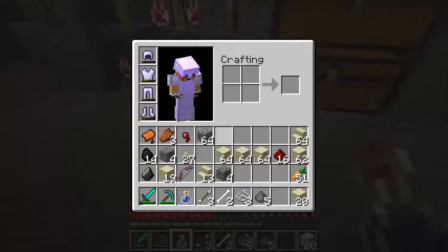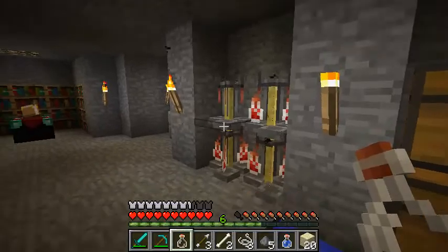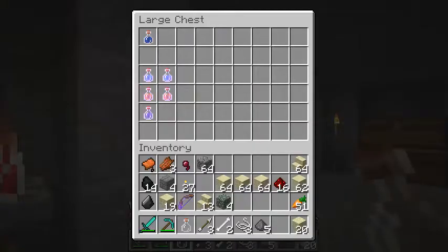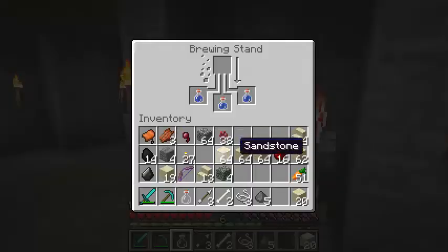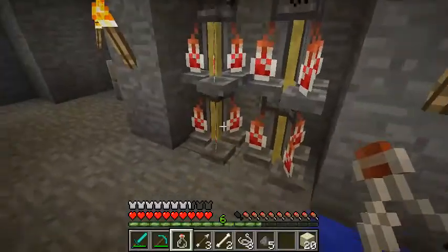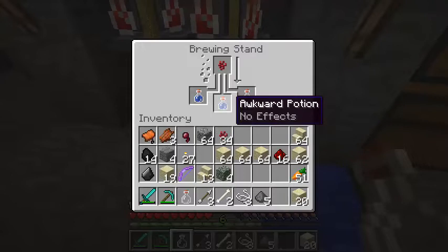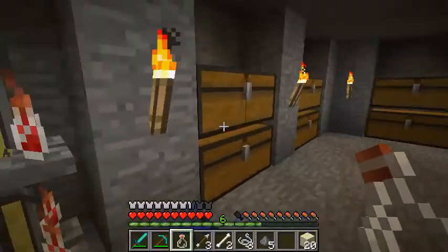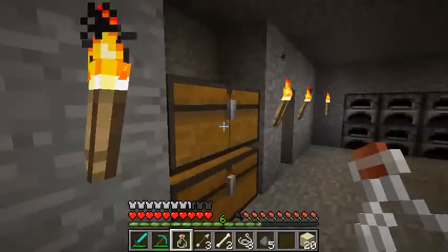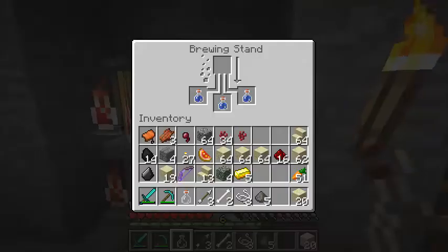Don't drink it yet, dunce. I think we have water bottles already up there - we do, cool. Let's get nether wart for all these. Pretty much the ones we're gonna need for the battle are healing and regeneration - awkward potions. We already have that. Unfortunately though, we only have one ghast tear, so that's only gonna make a few regeneration potions.